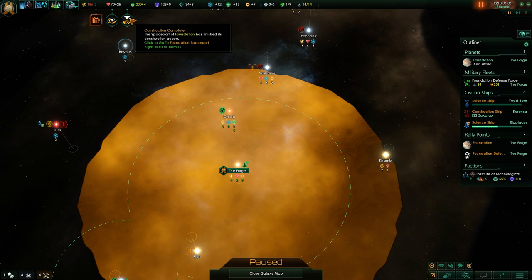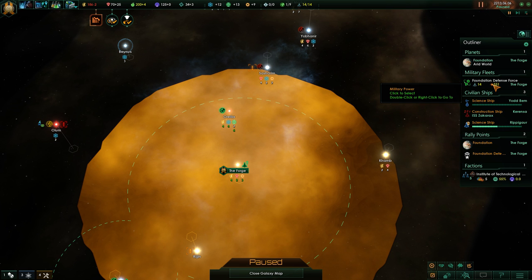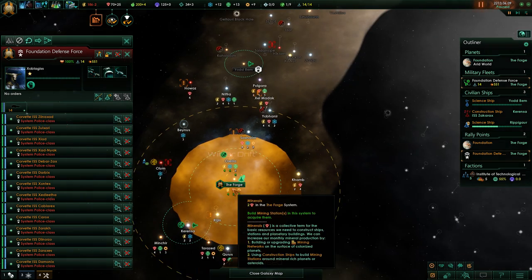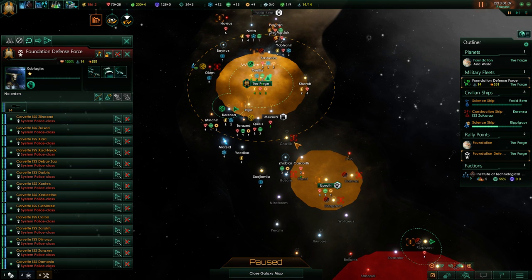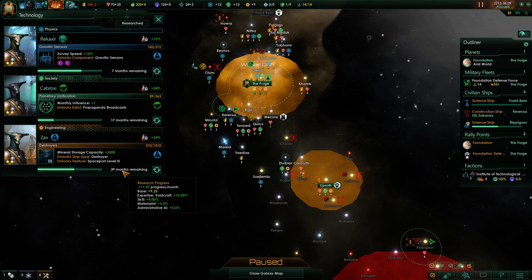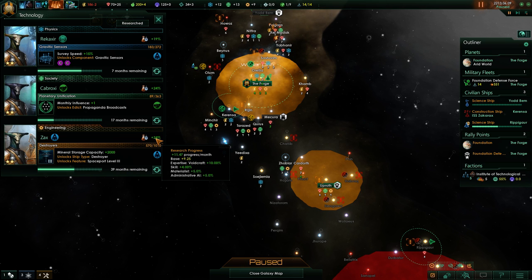Okay, my last corvette - construction complete. 550 is the fighting power that we currently have. That is not even enough to take out those space amoebas, I guess that's kind of disappointing. Are we there for the destroyers? 40 months is what is separating us from that.